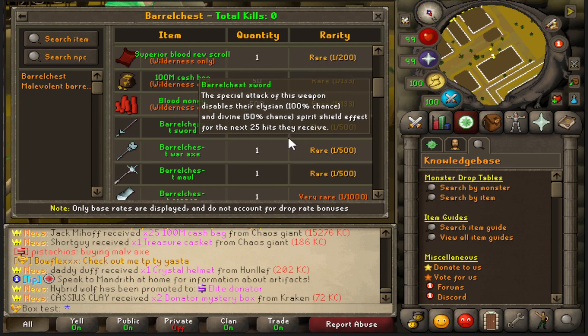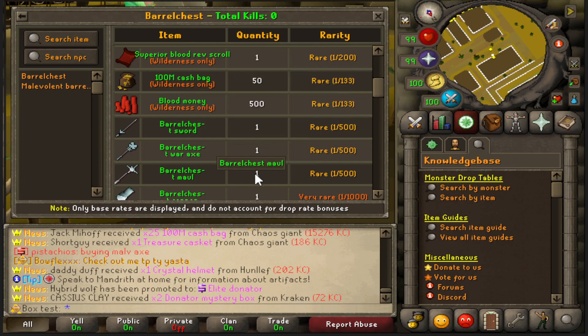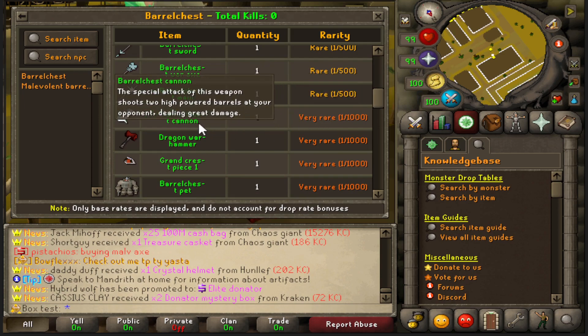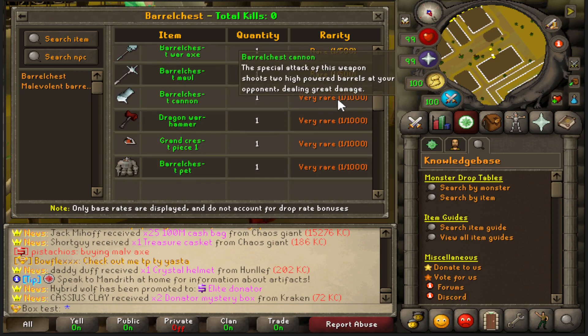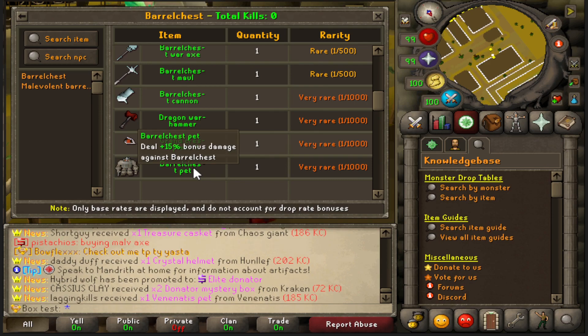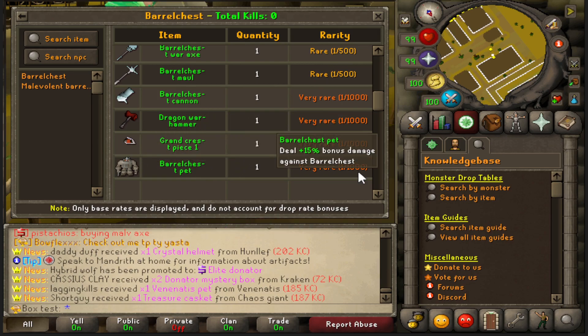You also have the barrel chest sword, axe, and maul at a one in 500 chance, and a one in 1,000 chance for the cannon. This monster also drops a dragon war hammer and a pet - actually this pet gives you a 15% damage bonus against barrel chests, so that's pretty good.